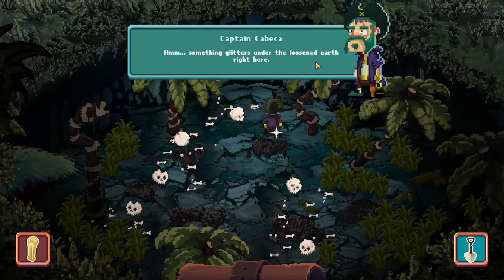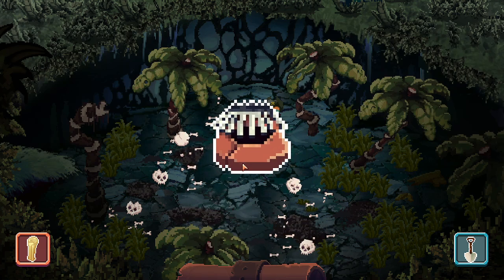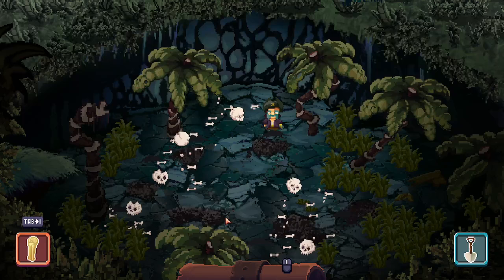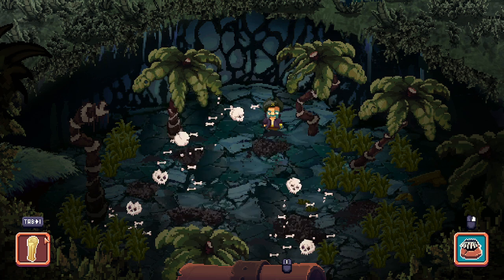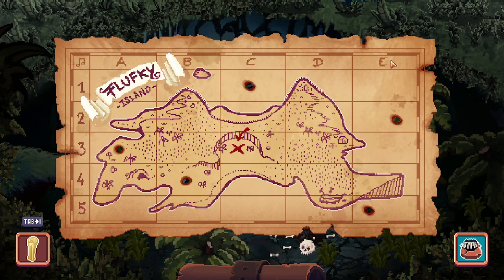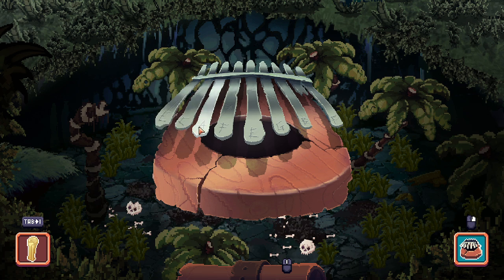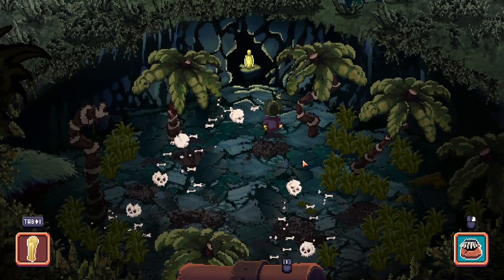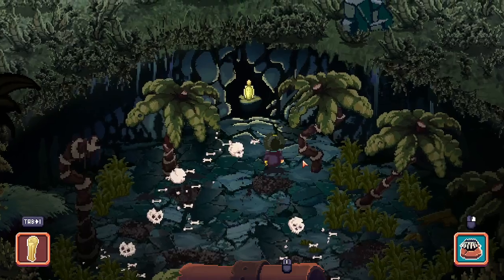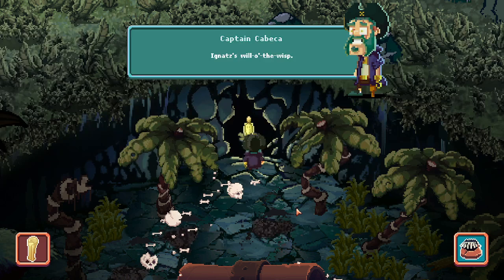Something glitters under the loosened earth right here. Okay, so we have this and we need to figure out how to play it. Let's go back to the map because I think this is going to help. This is the note or the key and the order — we go C, E, A, B, E. I'd like to thank LucasArts for helping me figure that puzzle out, because it's definitely something I would not have picked up by myself. At last, Ignat's will-o-the-wisp!